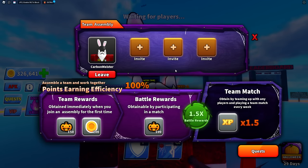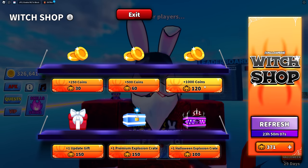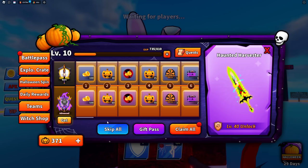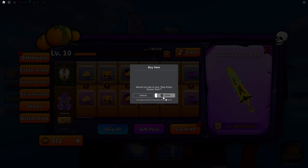The new witch shop is also here. It might look kind of lame at first, but clicking the eye icon shows everything that can potentially appear — including a sword and a dance emote as some of the rarest items.